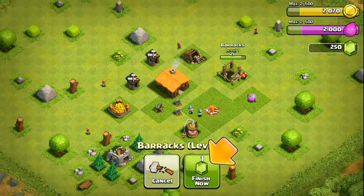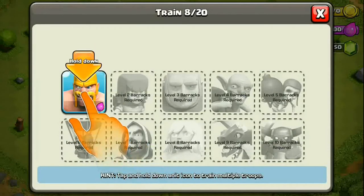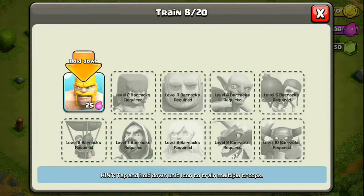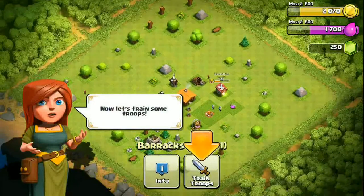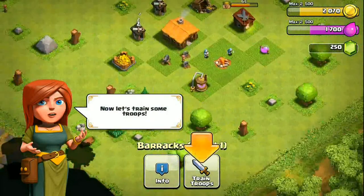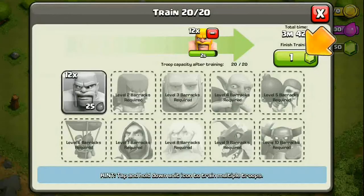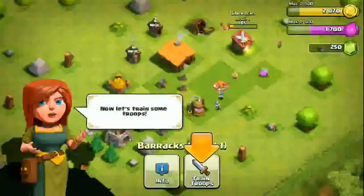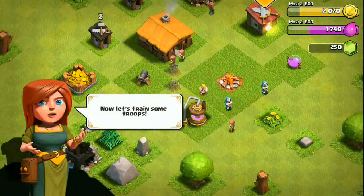After the tutorial is over I'm going to show you the main screen and what everything does. Basically, you have gold and elixir: gold is used to upgrade your defenses and other things, elixir is used to upgrade your troops and army camps. Your town hall — the main building — is also upgraded with gold. You'll also unlock dark elixir later in the game, after town hall 7, so don't worry about that right now.